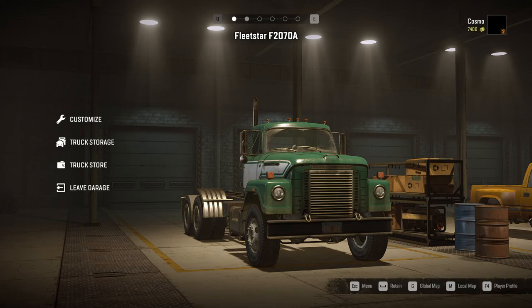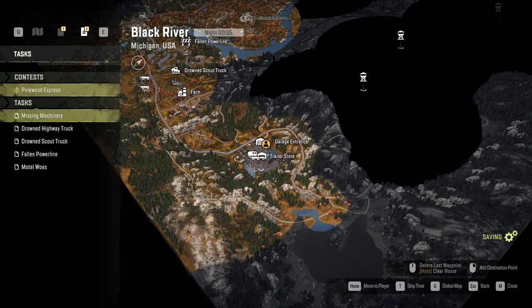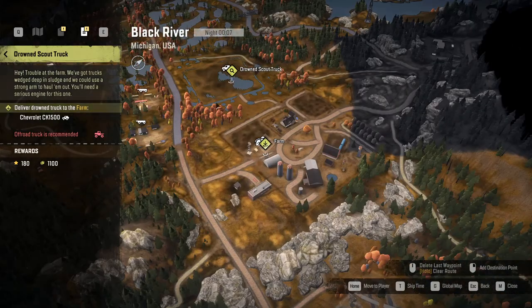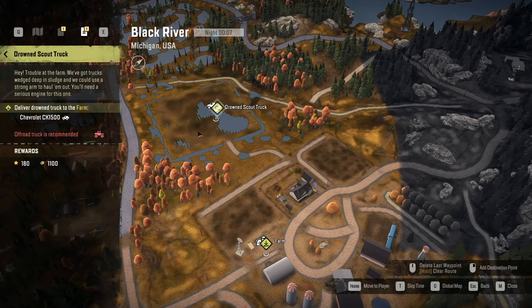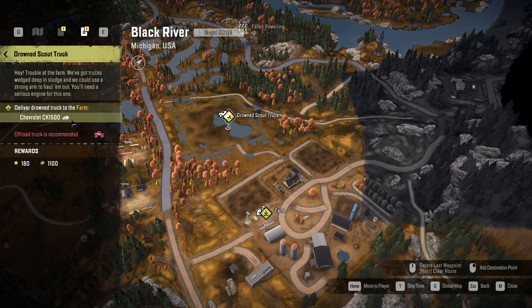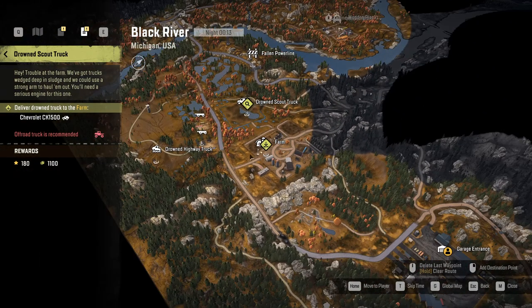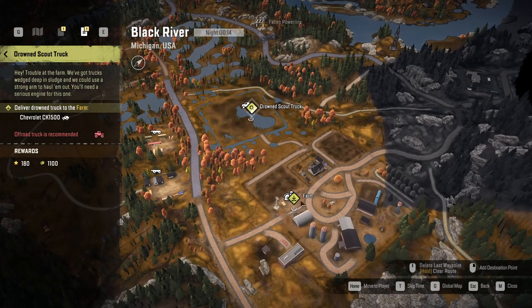Hello guys, this is Cosmo and welcome back to SnowRunner. Today we are going to try to get that scout truck. Well, it's not gonna be ours I think — we'll just have to get out of this muck here and take it to the farm. Let's not make the same mistake as last time and actually properly take this quest. I think we can just take it at the farm, right? We'll just go through the farm and see if we can take the quest from there.